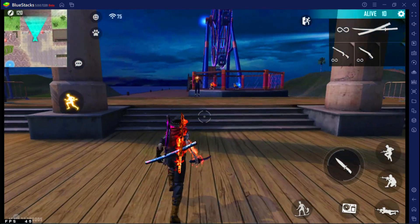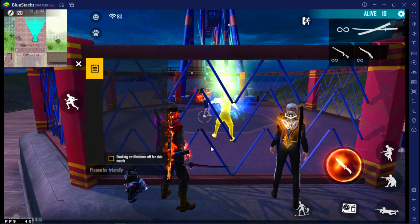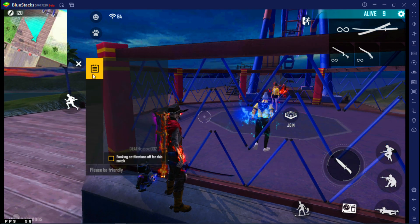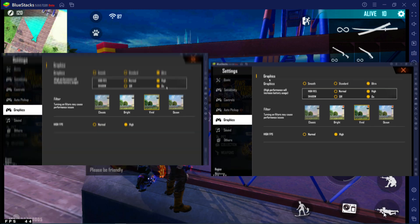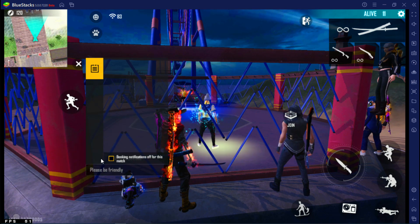Hello guys, welcome to my channel. Today we are going to test BlueStacks 5 and the beta version to find out which one is the best emulator. To get the best results, I have set the same settings for both emulators. I'm going to run one of my favorite games with the same graphics settings. To test performance, I am using MSI Afterburner, which is one of the best performance monitoring software.